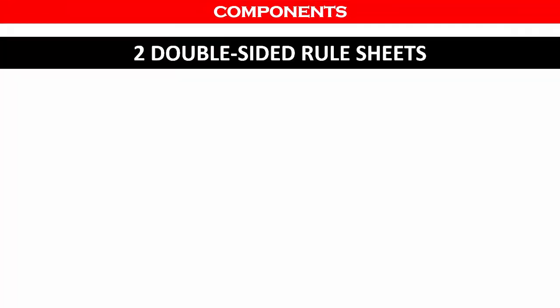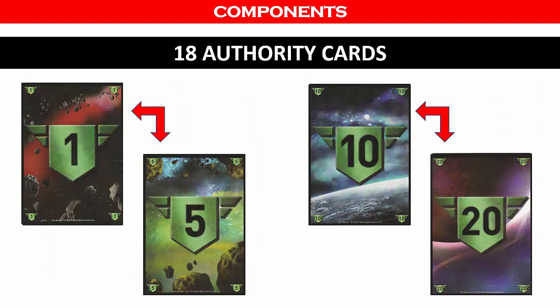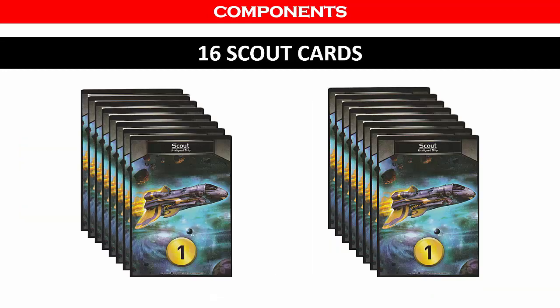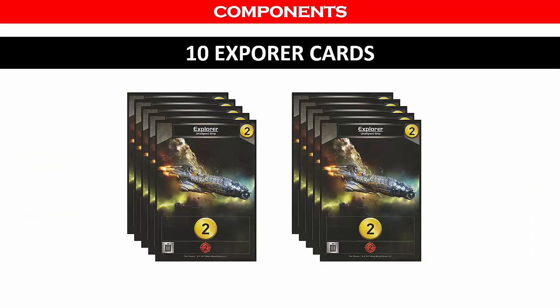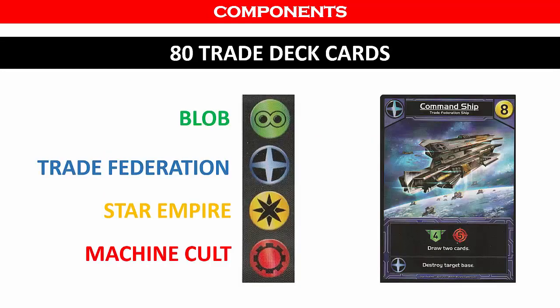Star Realms includes 2 double-sided rule sheets which cover the rules for 2 players and multi-players. There are 18 double-sided authority cards used to track your authority points. There are 4 Viper cards for combat, 16 scout cards used for their trade points to acquire ships and bases, and 10 explorer cards that can be purchased throughout the game. There are 80 trade deck cards divided into ships and bases, each belonging to one of 4 factions. It is important to pay attention to the faction since it will allow other cards in the same faction to use the ally ability.